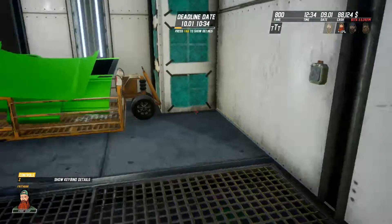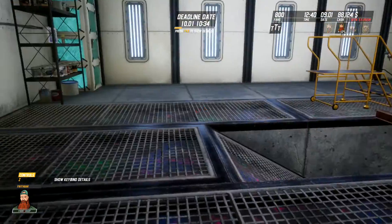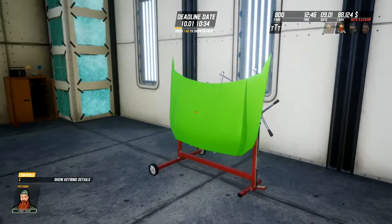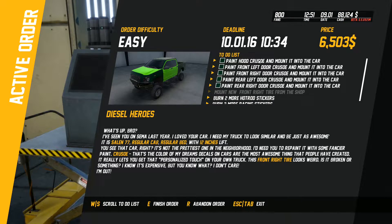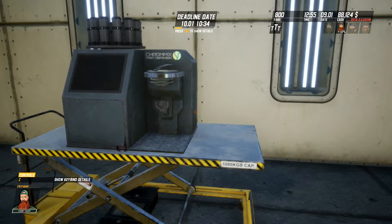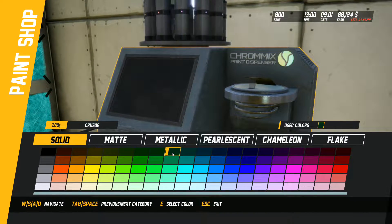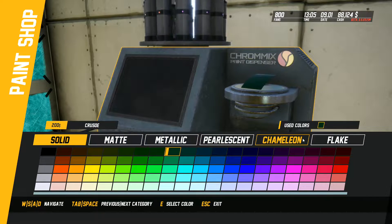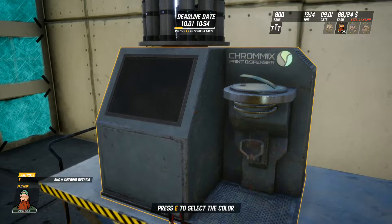Do you want to travel to the paint shop? Yes, I do. We are at the paint shop and there we have our pile of things. Well, apparently I was holding it. So we've got to paint it Crusoe — press E to select color. That's the one we need. I don't know if I'm supposed to be matte, metallic, pearlescent, chameleon, or flake. We'll just go for solid.